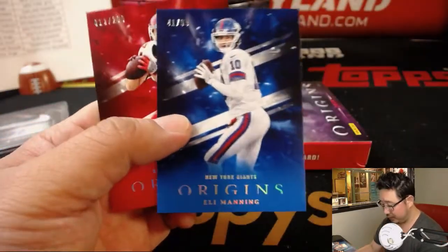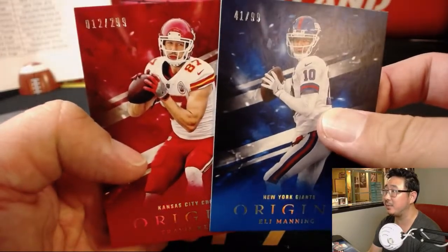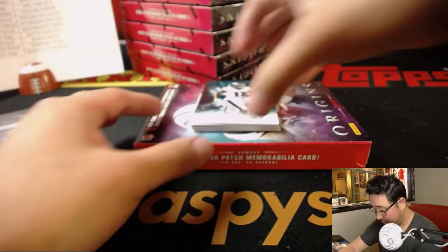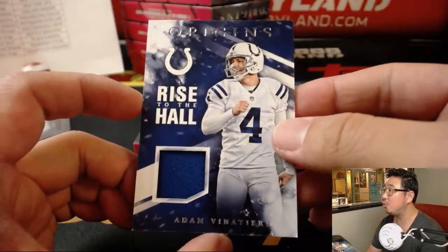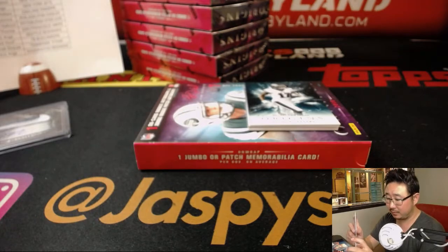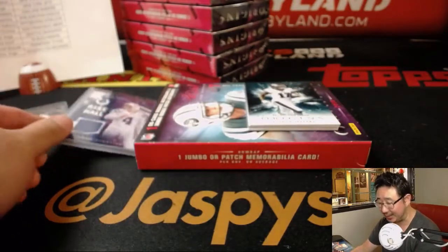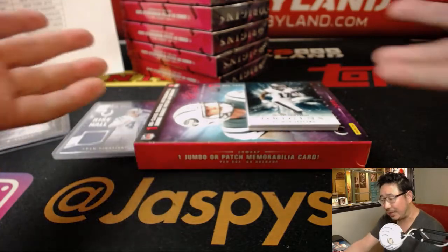There's LeSean McCoy. Out of 99, Eli Manning and Travis Kelce — Kelce looks like he's about to pass the ball too. The Relic is 3 out of 25, Adam Vinatieri — Rise to the Hall. I think this is our first Rise to the Hall Relic. That's Ricky Buffalo and the Colts. EA, who has the Jets, did the math — we're 88 boxes in and counting. No Sam Darnold. He's got to be in here.